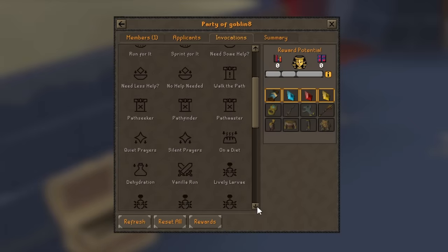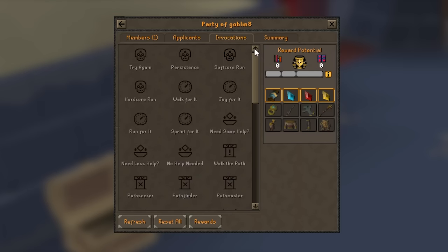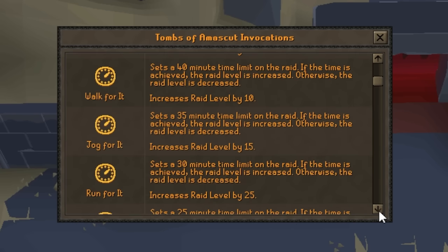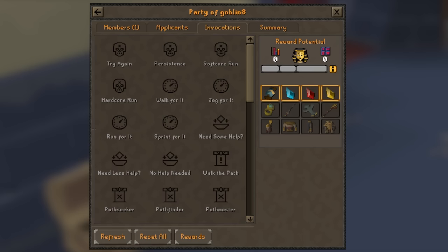Now with the rooms out of the way, we can discuss how invocations and raid level work. The difficulty in Tombs of Amaskit is decided by which invocations you choose to enable in your fights. Each invocation changes the raid in a certain way to make it more difficult and will also add to the raid level. There are more general invocations, such as limiting the number of lives, adding time limits, reducing the effectiveness of overhead prayers, or even blocking the use of food and potions inside the raid. Invocations can also affect specific paths, either by making certain mechanics more difficult or adding entirely new ones. The more difficult the invocation, the bigger the increase in raid level will be.